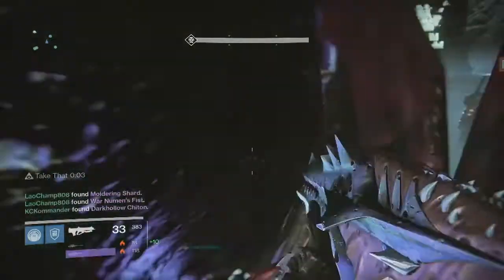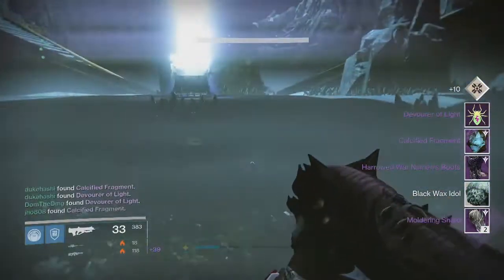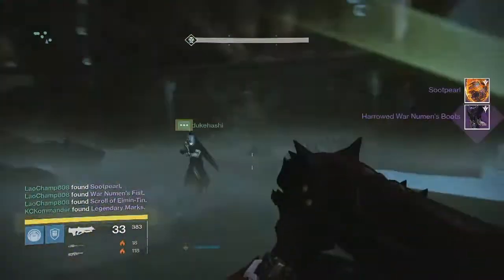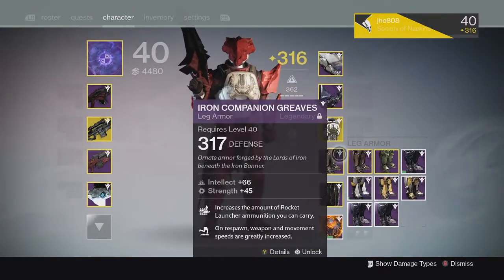Moving on to my next character, my Titan. From the actual Golgoroth kill we got two Moldering Shards, the chest piece from normal mode, and some hard mode boots. From the challenge mode chest, we got the 320 artifact, the 310 artifact, some 310 gauntlets, and 320 boots.